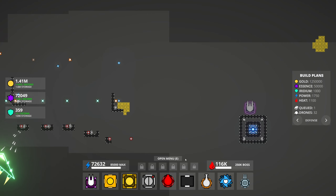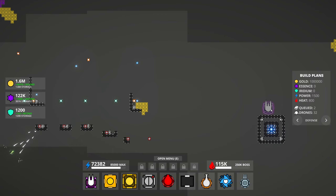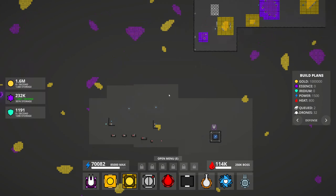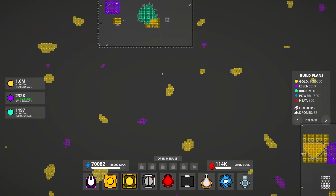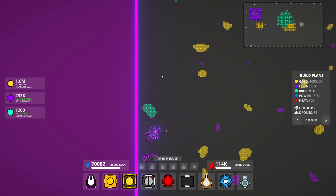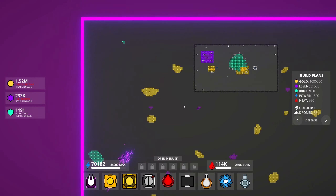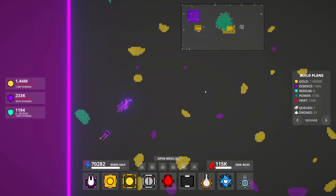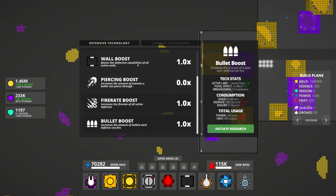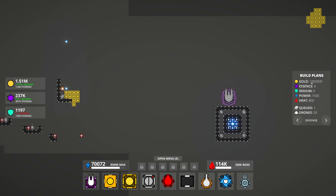It also costs 1,750 iridium. No no no, we'll get rid of that. Why is that not building? I have something else in queue and I don't know what it is. We've reached the border — uh oh. We got a big wave coming from down there. Hopefully that's not too much of an issue. We'll see what happens. I can turn a bunch of this resource-boosting stuff off now.